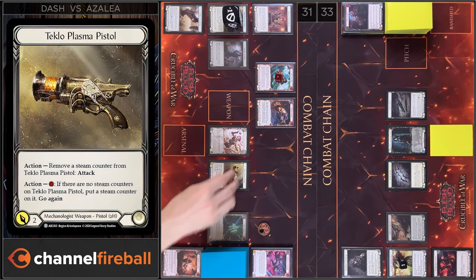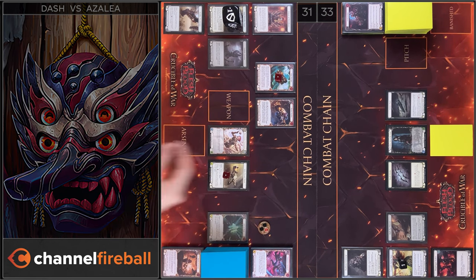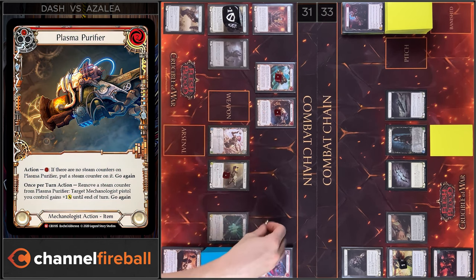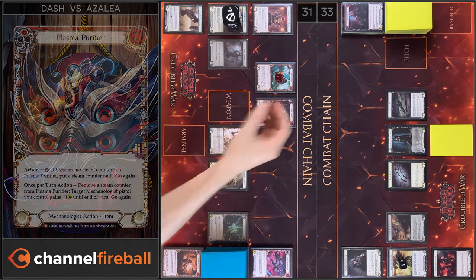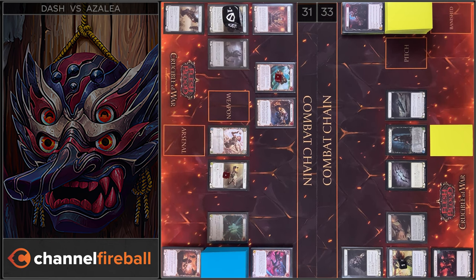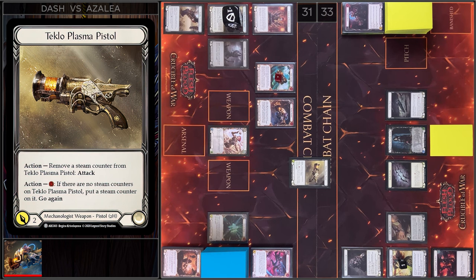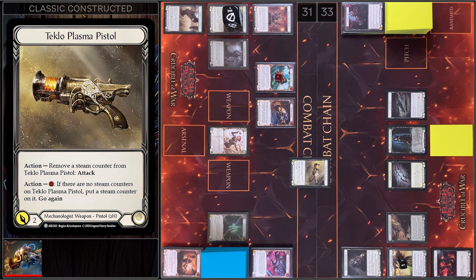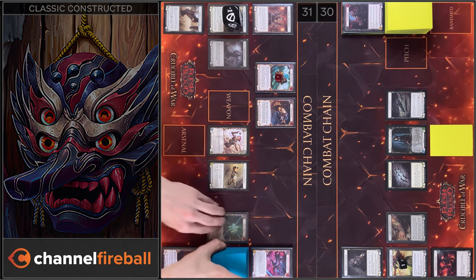Let's close this Combat Chain. Next I'm gonna put a Steam Counter on Pistol, and then I will put a Steam Counter on Plasma Purifier. Next I'm gonna remove a Steam Counter from Purifier. Pistol gains plus 1 and I will attack. 3 damage. I have no block, I have no reactions. I take 3. I pass on to you.